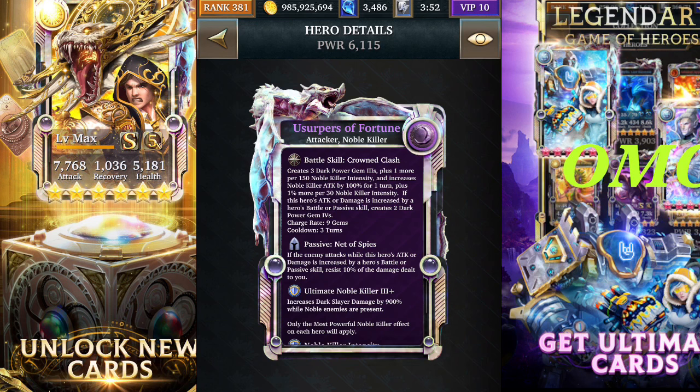If this hero's attack or damage is increased by a hero battle skill or passive skill, it will create an additional two power gem fours. Because this card is able to increase noble killer attack, you should be able to generate five power gems — the three power gem freeze plus the two power gem fours, because it will increase its own attack. So this card can actually produce five power gems initially.